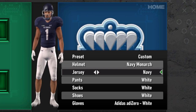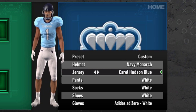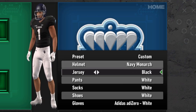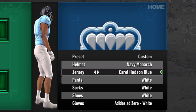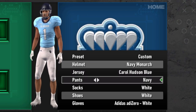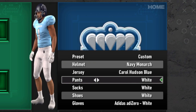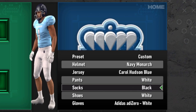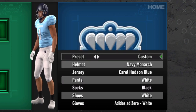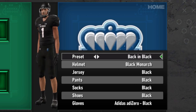For the jersey, they've got the navy, the white, and the black, and then you get a little bit crazy with the Carolina/powder blue. Definitely a big change-up — kind of looks a little bit like North Carolina, but I like it a lot. Pants are white, navy, black, and the Carolina blue. Plus white and black socks. The amount of helmets, jerseys, and pants means you're gonna get a lot of different alternates.